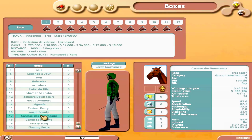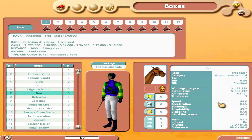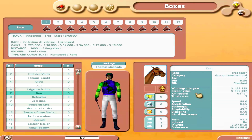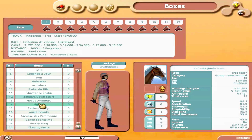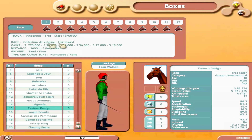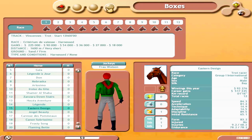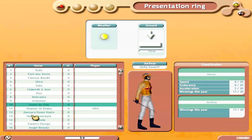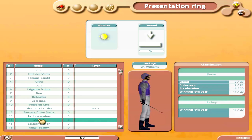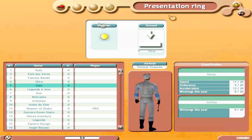We have a field of 20 horses in this one. On the right you've got winnings, career records, fastest times, kilometers, total races, stats, and injury history — very in-depth for horse racing. You also get basic race conditions: the prize, distance, surface, weather, and ground surface, plus jockey classifications.